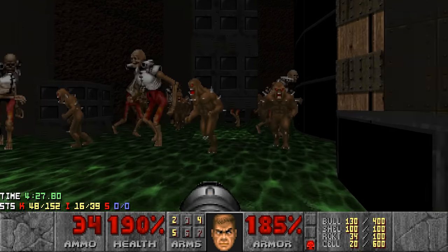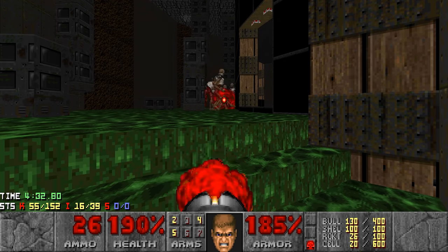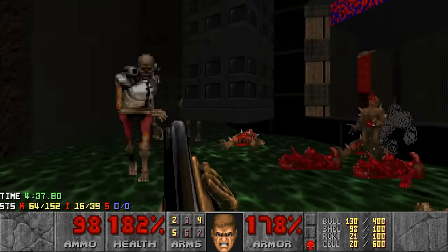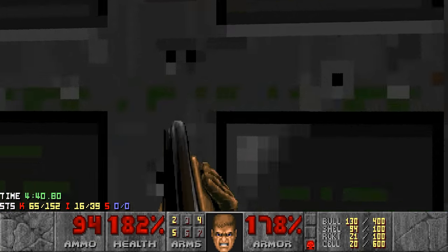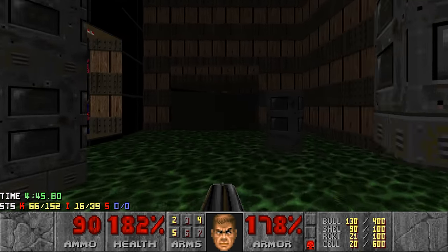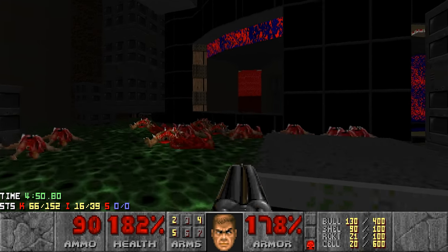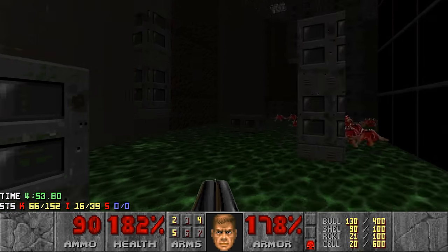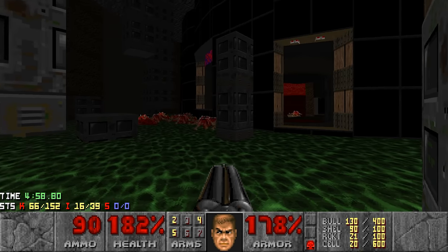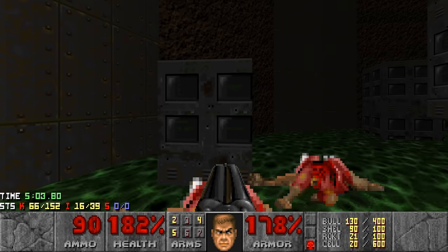This is a great submission. Let's deal with these Revenants by just standing here, spam some rockets and eventually they will all die. These two are also dead. Look at this - it's some kind of pseudo cave, with stalagmites, stalactites, but with computer screens. I'm just using my imagination here. I really like this kind of style, especially with the stock Doom 2 textures.